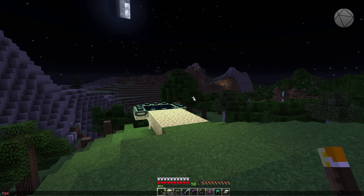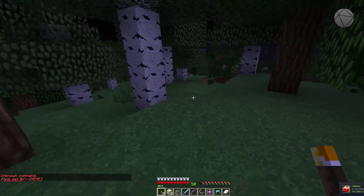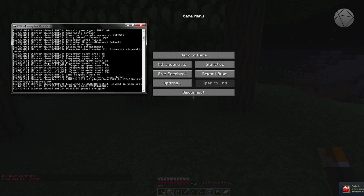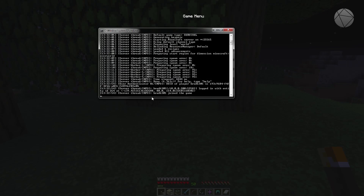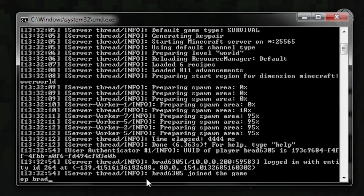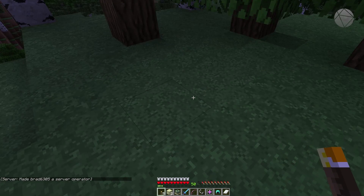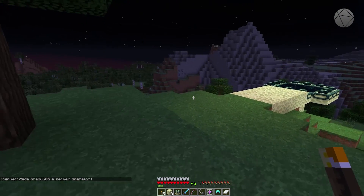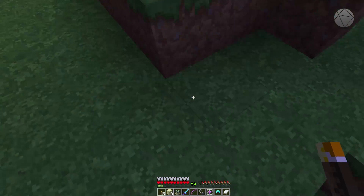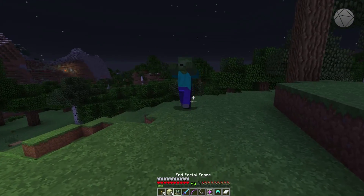Once you're in, I can't do any commands yet. If I try to do time set zero, nothing works. So I have to op myself. You have to go into the server console and type 'op' and then your username. My username is brad6305, so I go 'op brad6305'. If we go back to the server you can see it says the server has made me an operator, which means I now have access to basically every single command on the server — I'm effectively an admin.